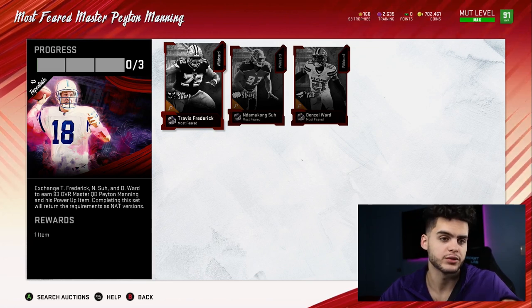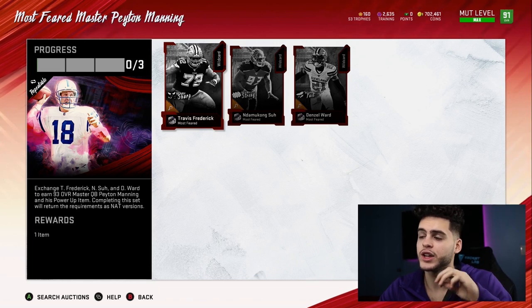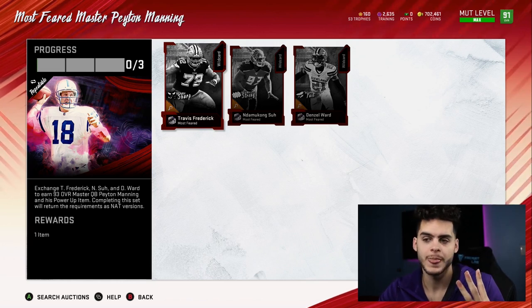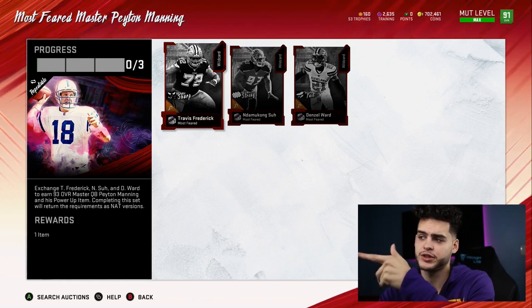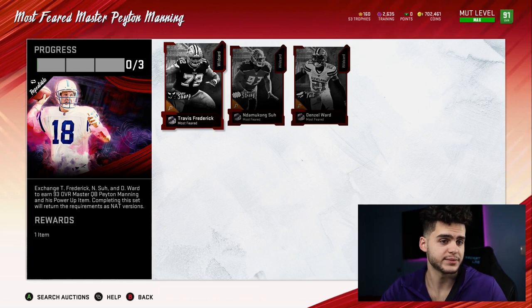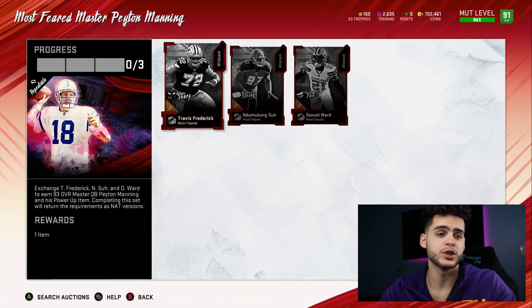The two remaining players together cost 540k, and Peyton Manning was selling at first for around 380-400k. So if you sell him in that range, you're only paying about 140,000 coins for three NAT cards. On a no money spent team, 140k isn't that much. You get three 93 overall cards - all you have to do is sell back Peyton Manning. Obviously if you like the card you keep it, but getting a 93 overall Peyton Manning plus two 92 overalls for 540k isn't bad at all.